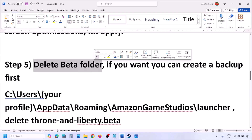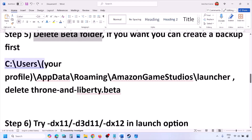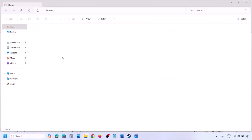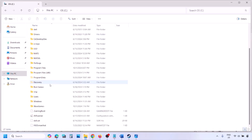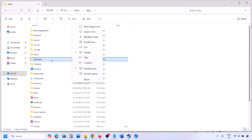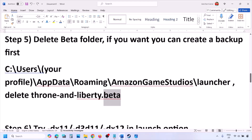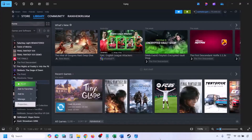The next step is to delete the beta folder — this has worked for many players. Create a backup of the beta folder first if you want. Open File Explorer, go to This PC, open C drive, open the Users folder, open your username folder, open AppData. If you don't see AppData, click View > Show and check Hidden Items. Open the AppData folder, then Roaming, then Amazon Game Studios, then the Launcher folder. If you see the beta folder, delete it.